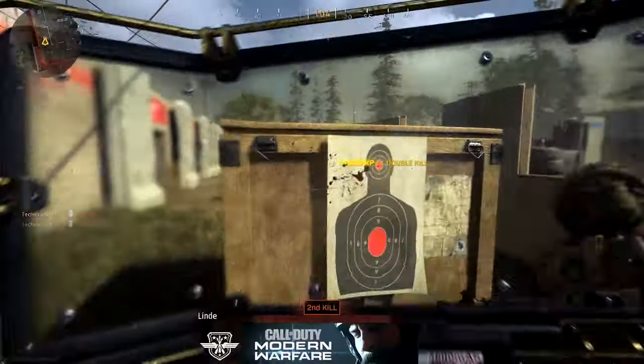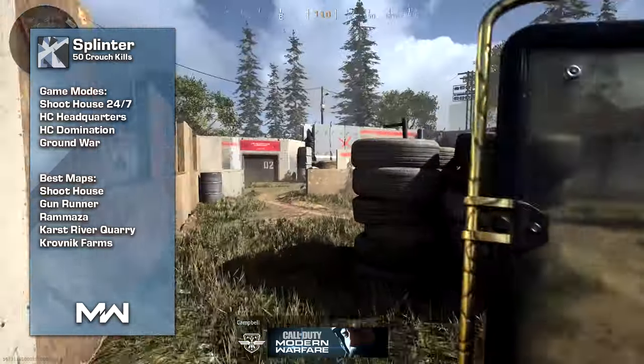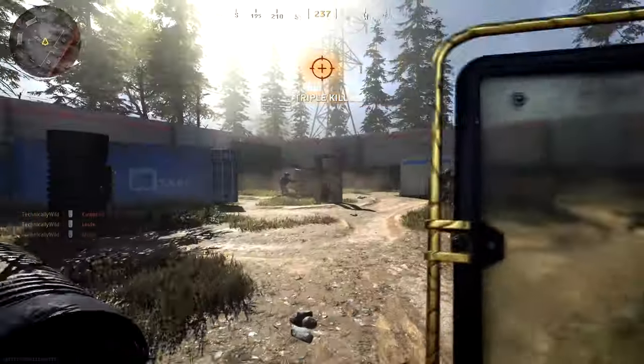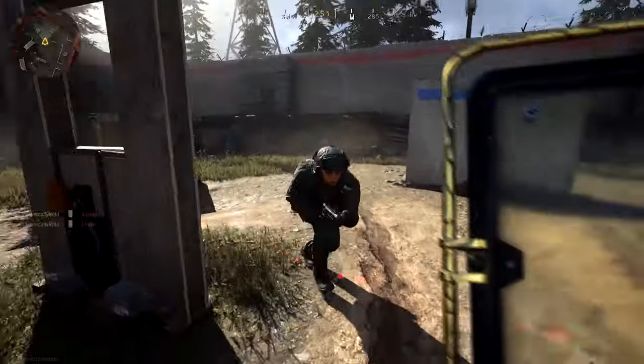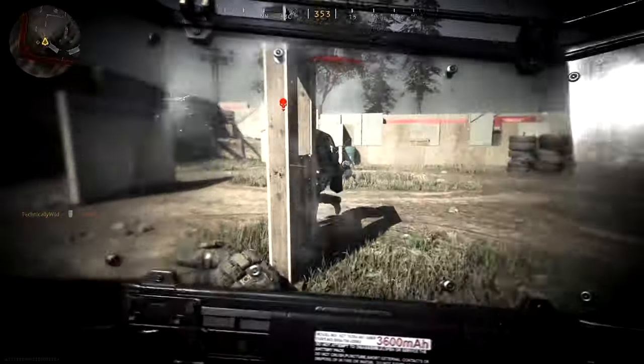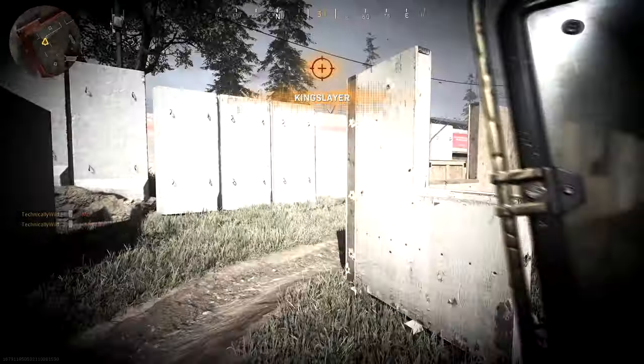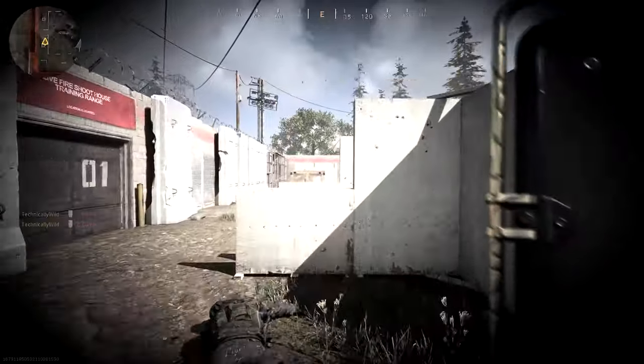To complete Splinter you just need 50 crouch kills. This is really easy because you'll be crouching most of the time with the shield anyway to protect yourself while pushing enemies. The only times you won't get crouch kills is when you're rushing aggressively in hardcore or pushing objectives in Ground War hard. Overall it's a very easy challenge.